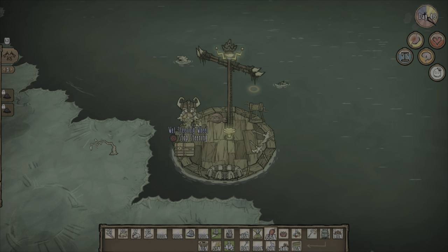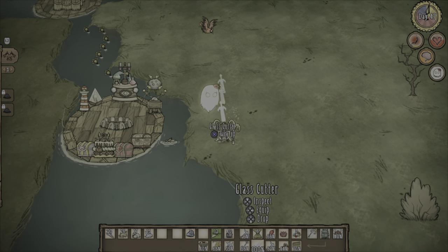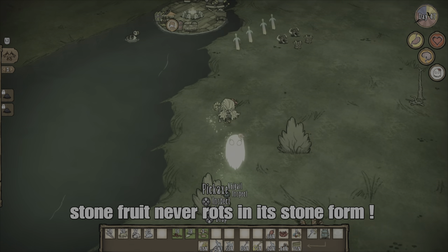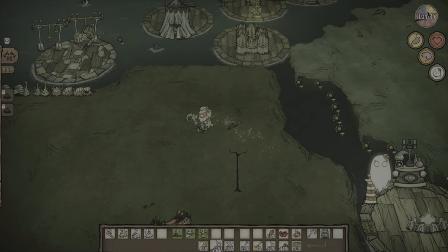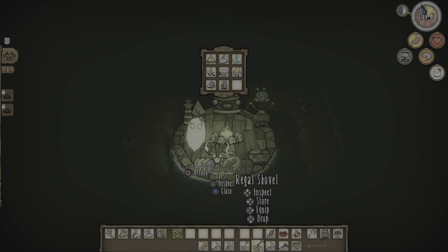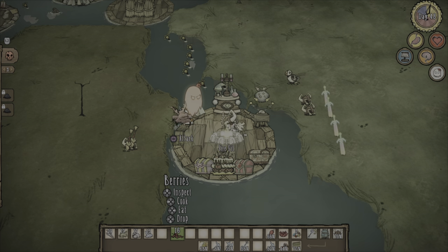Heading back to the mainland after a very long sail, we make it home with four celestial swords, which should hopefully be enough between two of us to take Moose Goose down. I also grabbed a 40 stack of stone fruit to help survive the drought of food coming in summer, and I wanted to go on a long summer voyage at sea to find a fig forest. Boozman has been working away building a drying rack boat — very nice — and Abigail, in her constant need for war, attacks every mob within 10 inches of us.